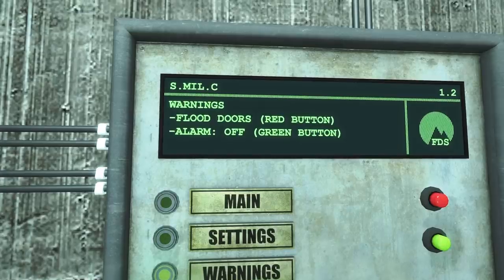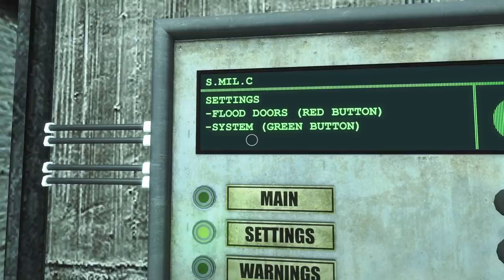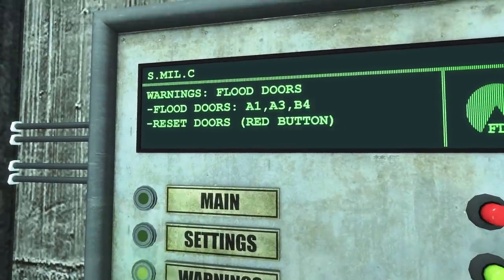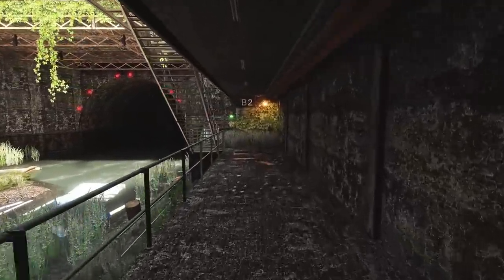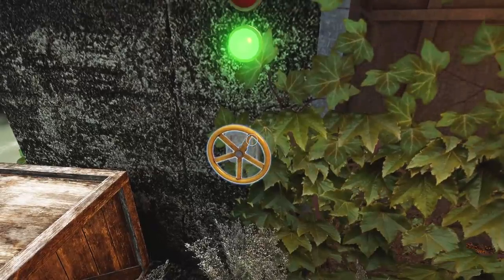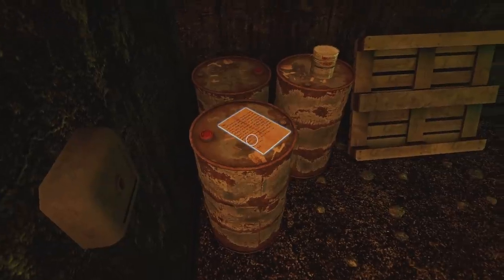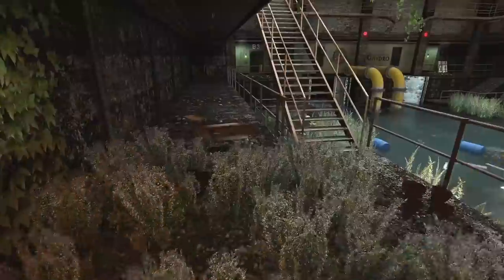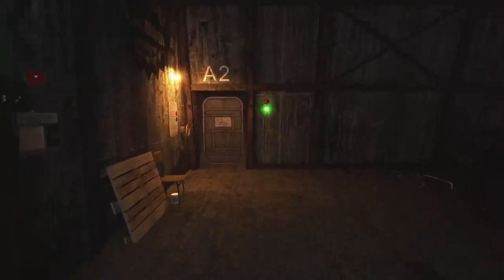We have two warnings: flood doors red button, alarm off green button. These are terrible instructions. Settings and warnings are the same. Let's turn the lights green — all right, not underwater yet, so we'll keep going. Reset doors — maybe some of those doors that were locked are open now. Oh look, this is open! Is that one over there open, the overgrown one? It's opening — the leaves aren't moving though. There are loads of mushrooms. Eric is telling Robin that the green mushrooms are hallucinogenic and he's grabbing as many as he can.